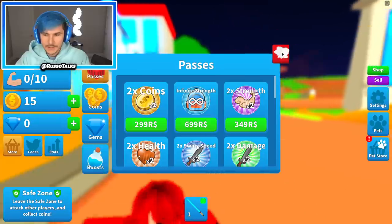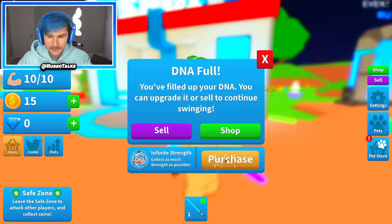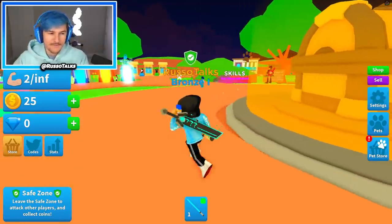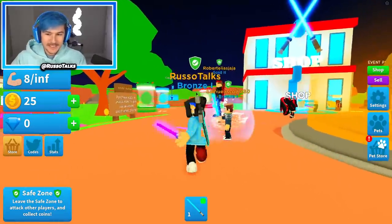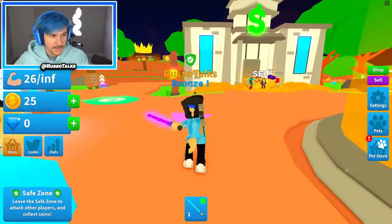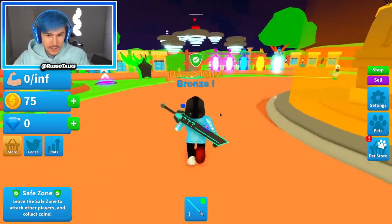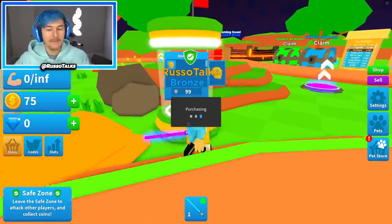I'm going to buy infinite strength — let's go ahead and cop this. Why isn't it letting me buy? That's kind of awkward. I'm going to buy it on the game page. So we're back in the game and I bought infinite strength. I also bought a few other game passes. Let's go ahead and swing — look at that, it's literally never going to stop. I have infinite, so I can sell and make way more money. I have times two coins — this is all without a pet.